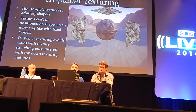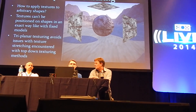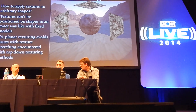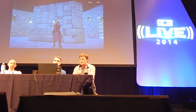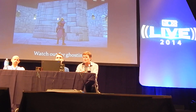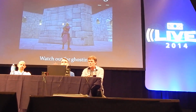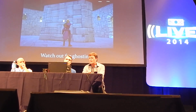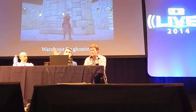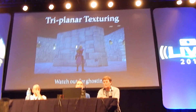One interesting thing to be aware of with tri-planar texturing — this screenshot was actually from a player asking me what this was — you can get ghosting. Notice in the middle of the picture there are two images of the brick texture competing: you've got a texture here and a texture on the other plane, both sort of competing in the image. This is a limitation of tri-planar texturing, but just being aware of it as a builder, you can kind of avoid those things.